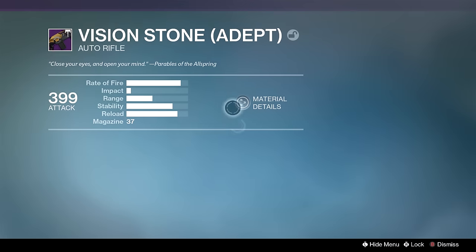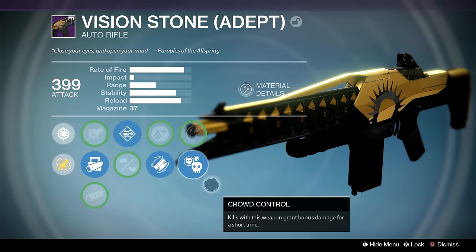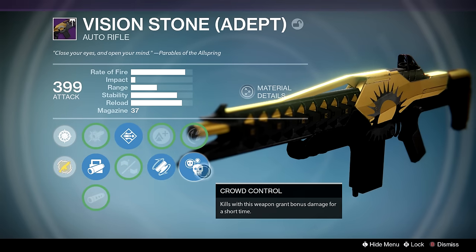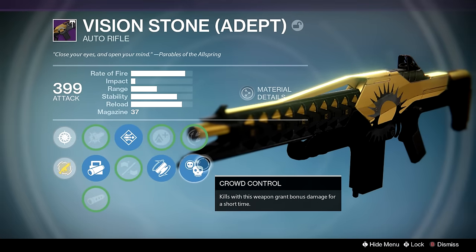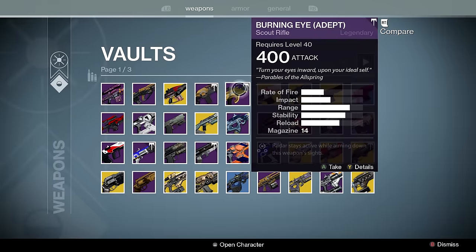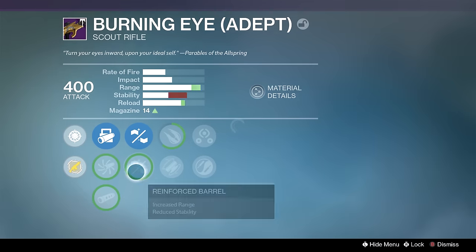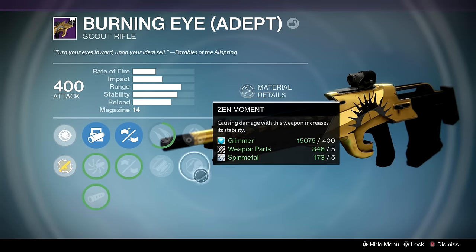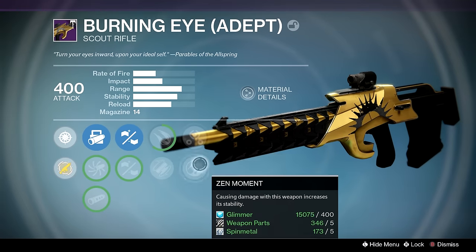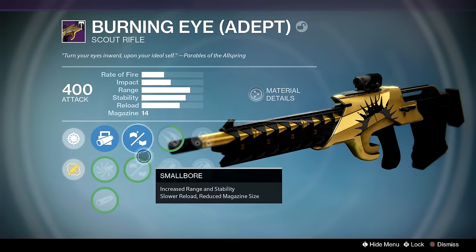Next up, Vision Stone from Trials. I can't say I've really done anything with this auto rifle. Invicta did a review of it if you want to check that out, but for now it just sits in my vault since I'm probably not going to be able to obtain one in future Destiny content. Then there's Burning Eye — I've heard good things but haven't really used it. I'll level it up if it ever rolls on the random rumble generator. I've owned enough scouts with this rate of fire and impact to say it's pretty good.